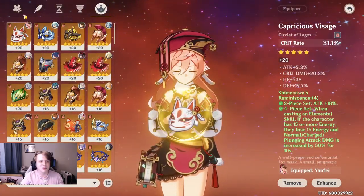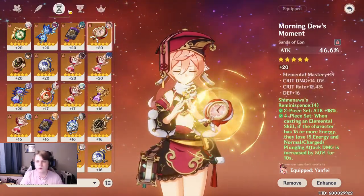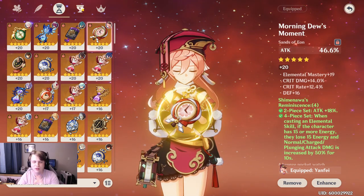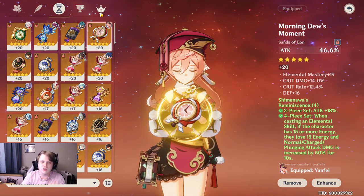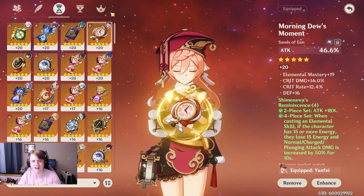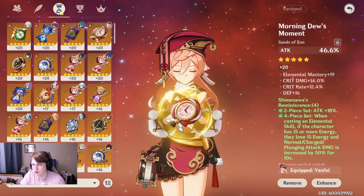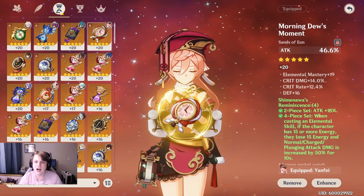I've got attack percent, pyro damage bonus, and crit rate, and I've got some decent stats here — nothing too crazy. The things you're going to want to be searching for in your substats are crit rate and crit damage, those are really going to be what help you out. But elemental mastery is something you're really going to want to care about, because if you want Yanfei to be an effective DPS, you've basically got to pair characters that are going to react with her since she's just not all that strong on her own. A bit of energy recharge can't hurt, and attack percent isn't wrong either, but crit rate, crit damage, and EM are probably going to be some of your best bets for her specifically.